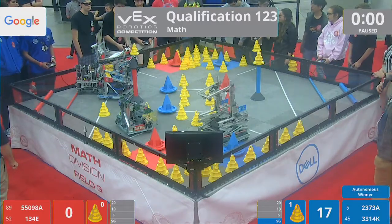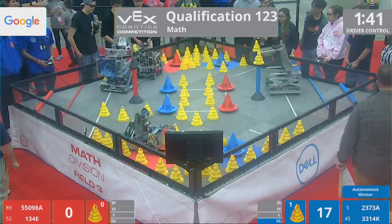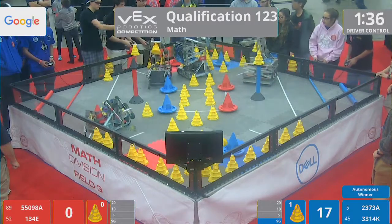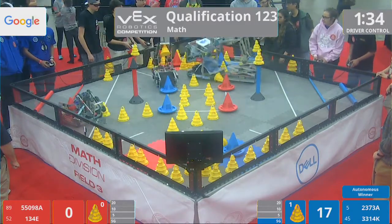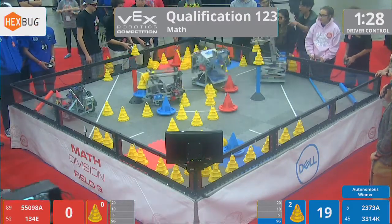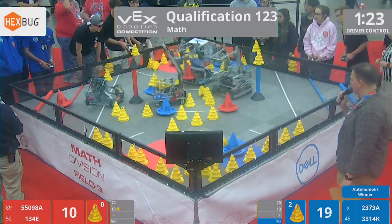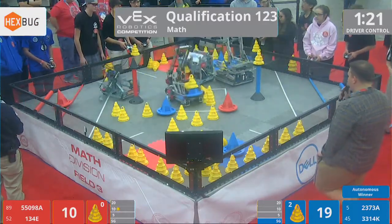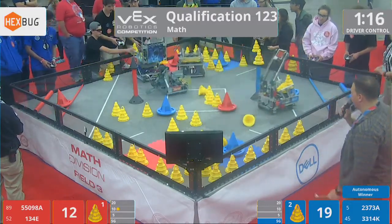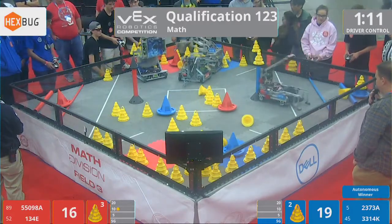Advantage blue. 3, 2, 1, go. 17-0 right now. 134, trying to strike — one of the best stackers we have here on the Math Division, going up against the Robonauts, 2373A, also another fantastic stacker. Just like we've said all day, it seems like everyone here is absolutely amazing. You have to be amazing to get here to the VEX Robotics Competition World Championship, especially on the Math Division.